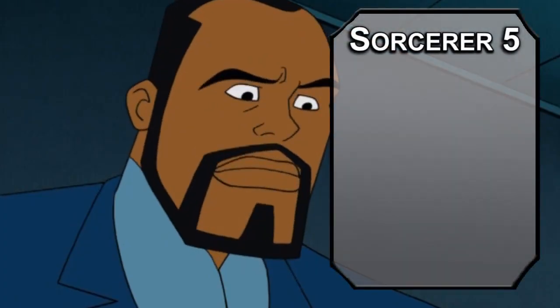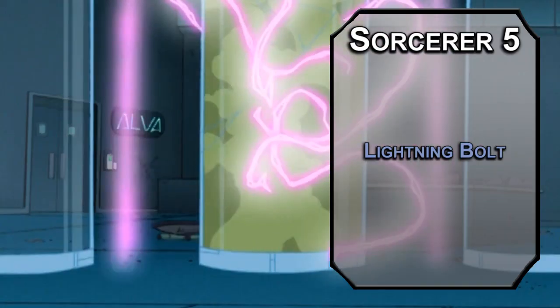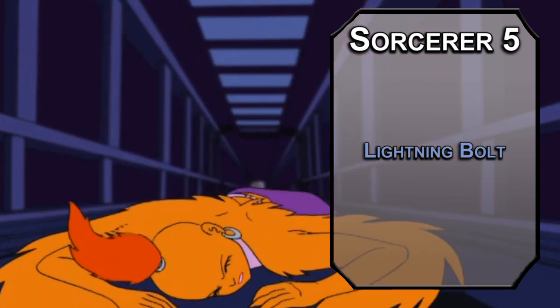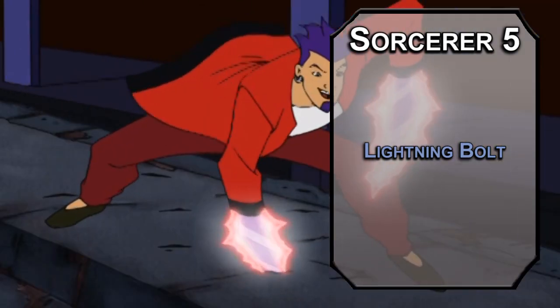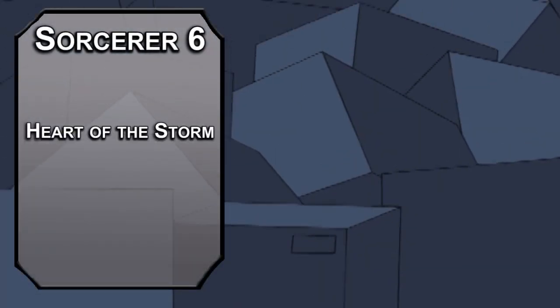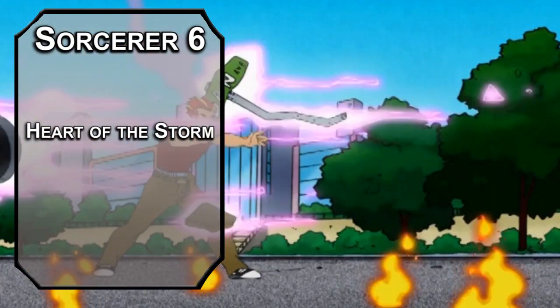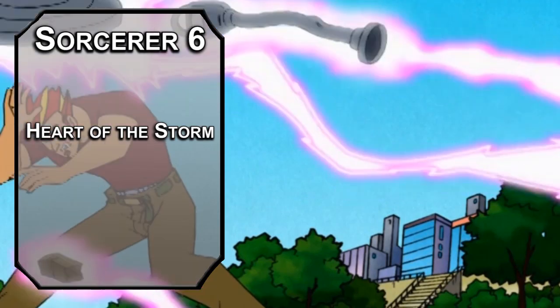Fifth level Sorcerers get third level spells, and if I had a favorite spell level, it's third — there are so many good options. Lightning Bolt would be my first choice, forcing a Dexterity saving throw on creatures in a 90-foot line, dealing 8d6 lightning damage to those that fail, half as much to those that succeed. Static uses lightning — I don't really have a joke, this is pretty straightforward. Sixth level Storm Sorcerers get Heart of the Storm, giving you resistance to lightning and thunder damage, and you can deal lightning damage equal to half your Sorcerer level to creatures within 10 feet of you after you cast a spell of first level or higher that deals lightning or thunder damage.